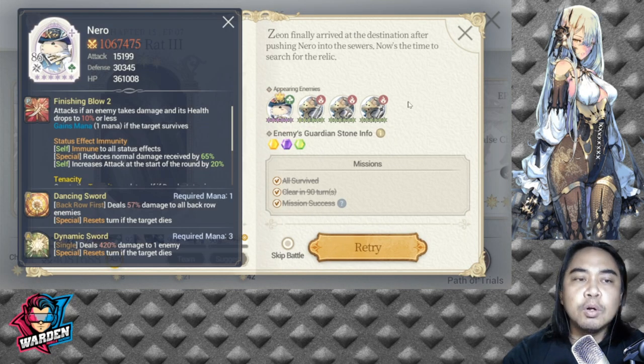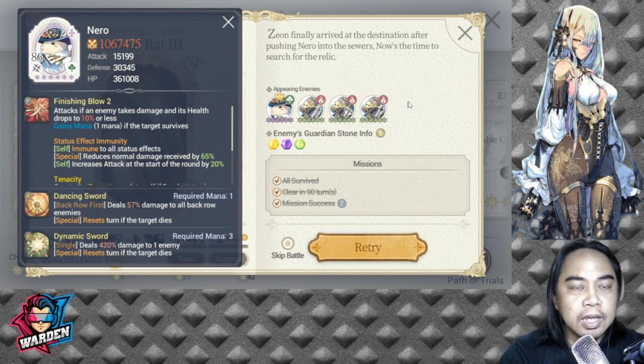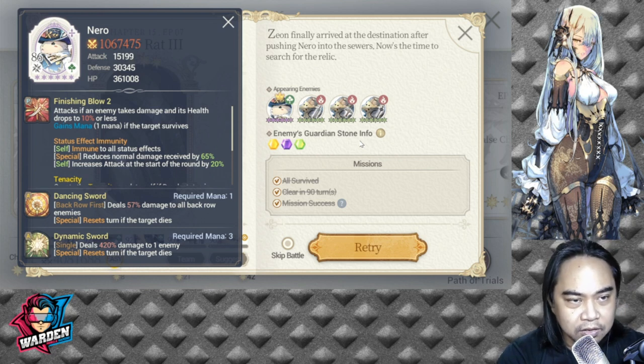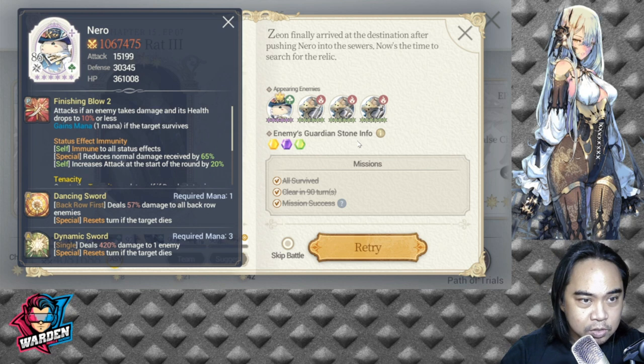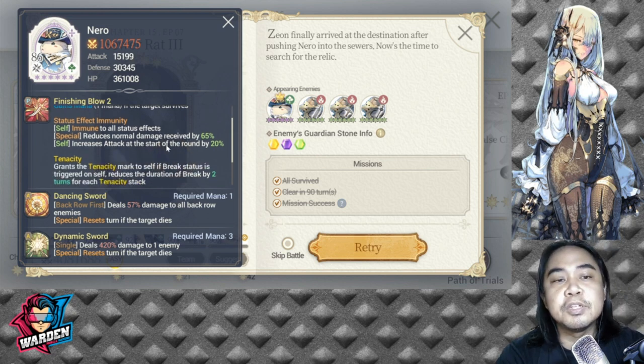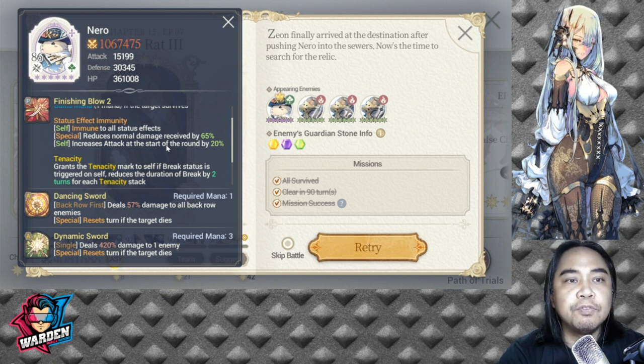When you encounter Nero in Episode 7, he attacks an enemy if he takes damage and his health drops to 10% or less. He's immune to all status effects and reduces damage received by 65%. The theme for Chapter 15 all the way to Episode 13 is essentially damage reduction.